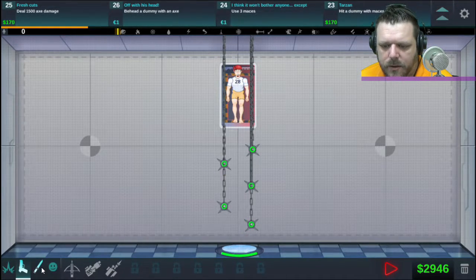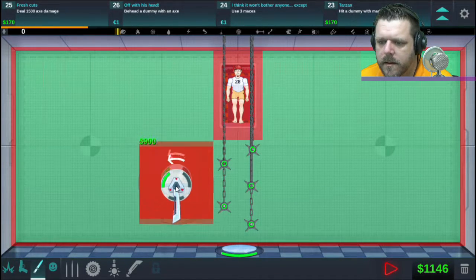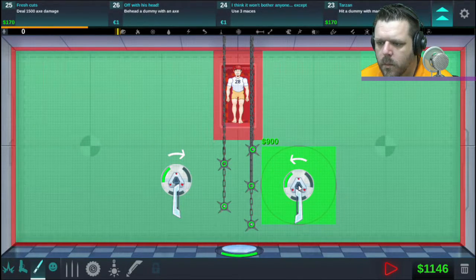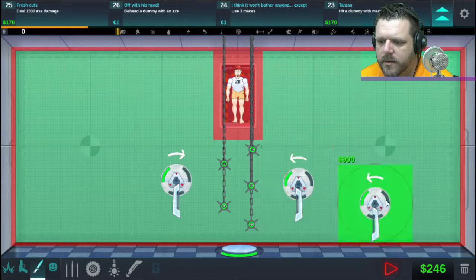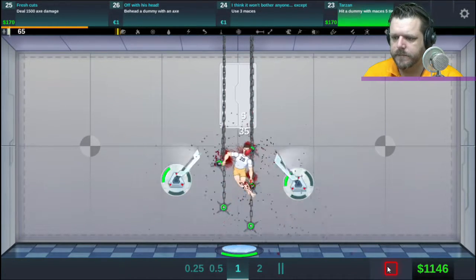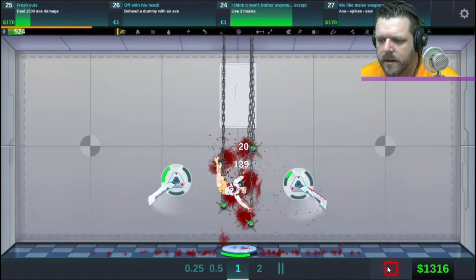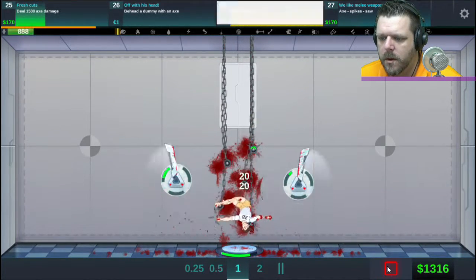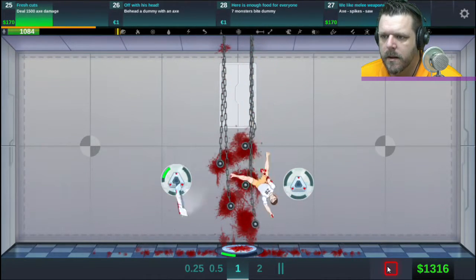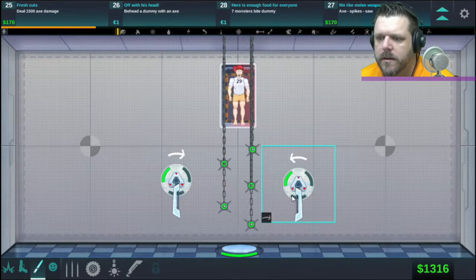Now 'behead dummy with an axe.' Maybe if I put the axe here and have it swing that way, and one on this side swinging the other way. Three maces used — already done, okay! Oh, 'use three maces' is complete. I did not get 1500 axe damage yet so we can set something up for that.